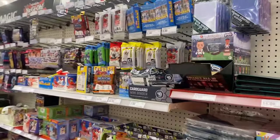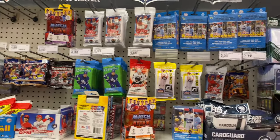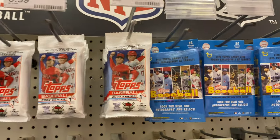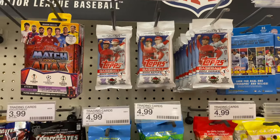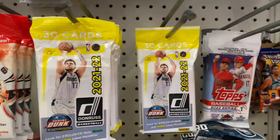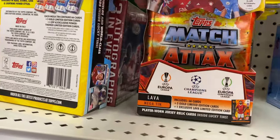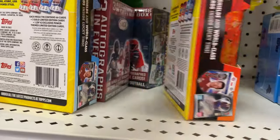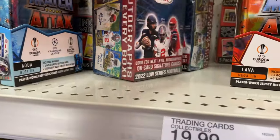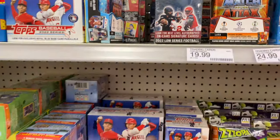Alright, we'll start this hunt here at Target in Waldorf and let's see what we can find. That's what they got for cards — baseball, hockey, basketball, some soccer. I have no idea what that's all about.